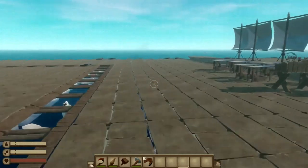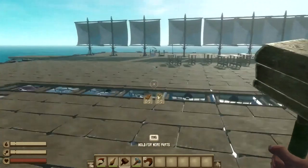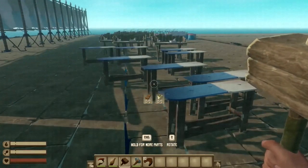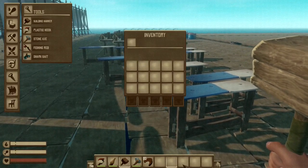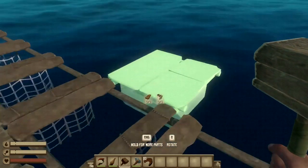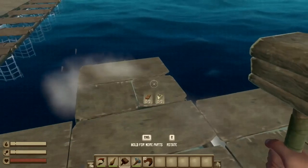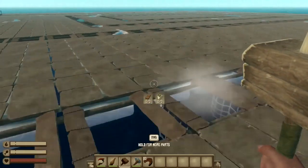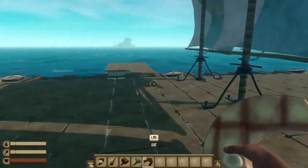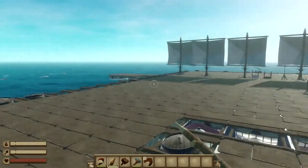Now that we have turned on all the hacks for Raft, you guys can already see I am running faster than normal. As you guys can see in my inventory, I do not have any wood or any plastic — it says zero, zero — but I can still build. And I can't die, and I can one-shot stuff. For example, if a shark came, I could one-shot it.